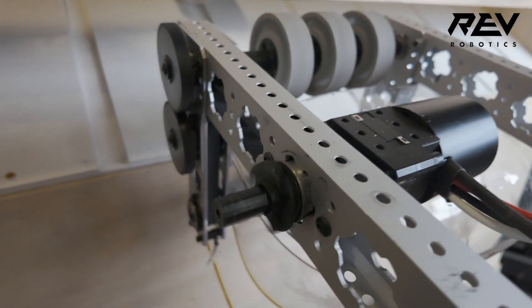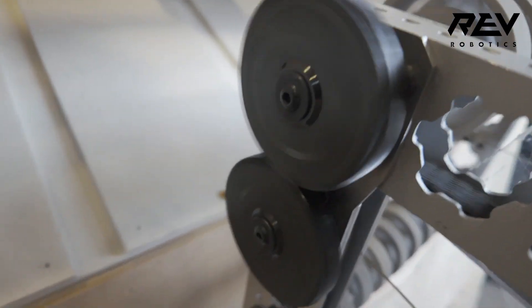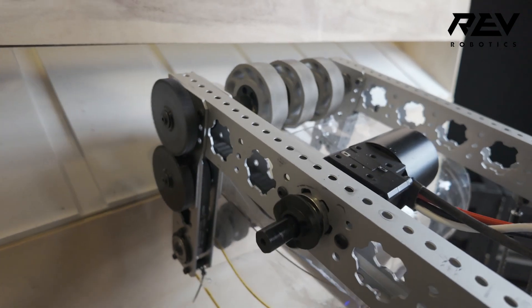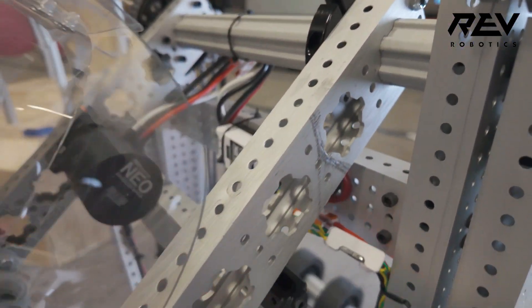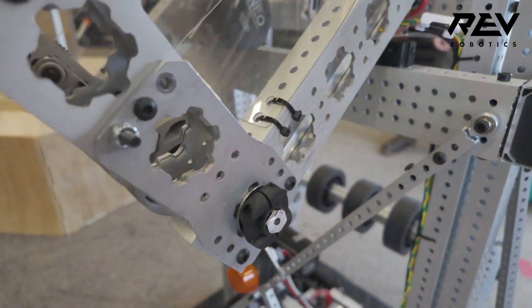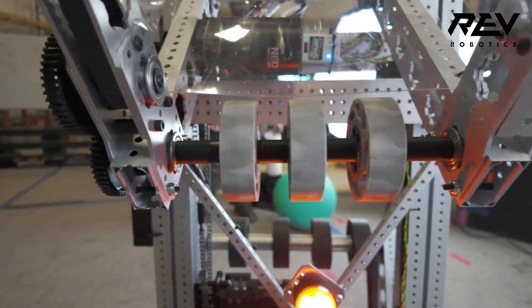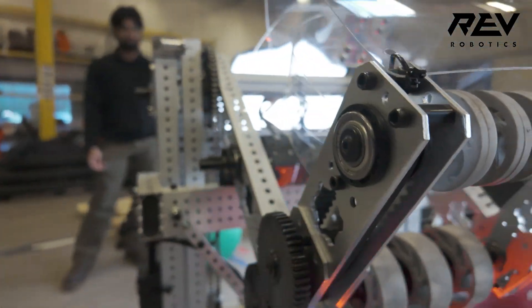We have some really neat RT25 belt packaging. It lets us fit inside our Max tube and it reduces the overall width of the intake while maximizing the functional width where we can actually manipulate game pieces. We're using compliant wheels to give a good amount of compression — designed to be about half an inch of compression. We found that to be really effective in terms of game piece storage and moving around the field handling all the shock loads.